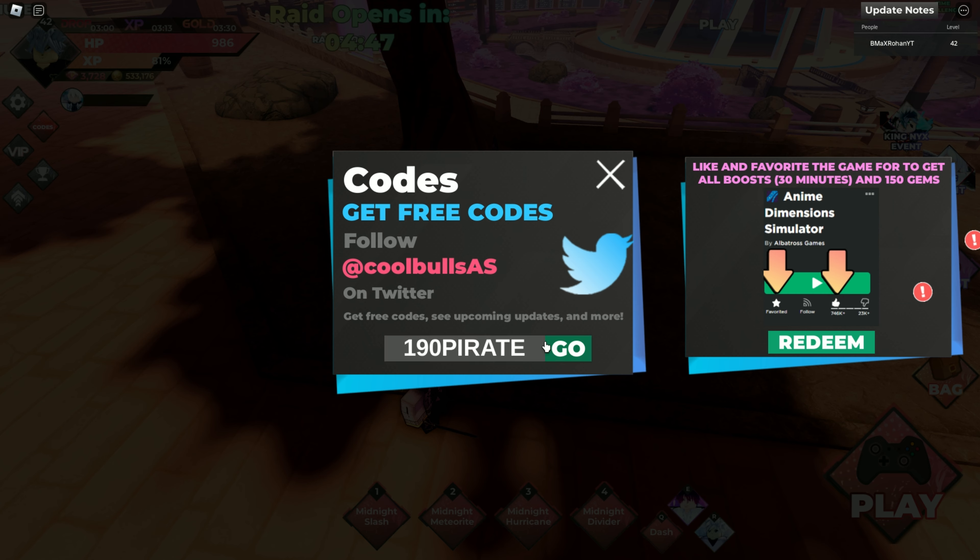The fifth code is 190 pirates. Codes 6, 7, and 8 each give you 100 gems and 75 red tokens and all boosts for 20 minutes. The 8th code gives all boosts for 30 minutes.